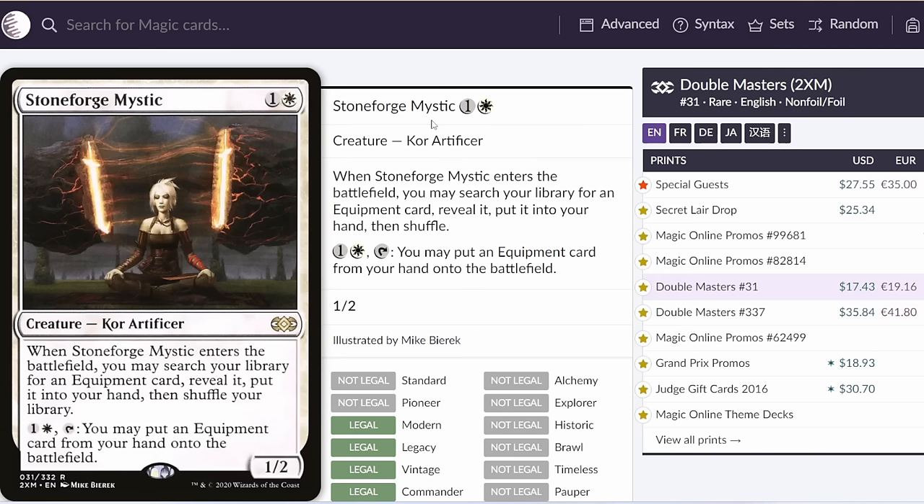Yo, what's up guys? Owl here, and today I'm going to be doing a set review for Outlaws of Thunder Junction for both Historic and Explorer. Quick heads up: this set review is mainly going to be focused on Historic, first of all because there are a number of cards like Stoneforge Mystic that are going to be legal in Historic and not Explorer, which I think are some of the more high-impact cards entering the format, and also because a lot of the cards from the main set are more likely to have a bigger impact in Historic than Explorer, but whenever a card does have Explorer applications, I'll be going over that as well.